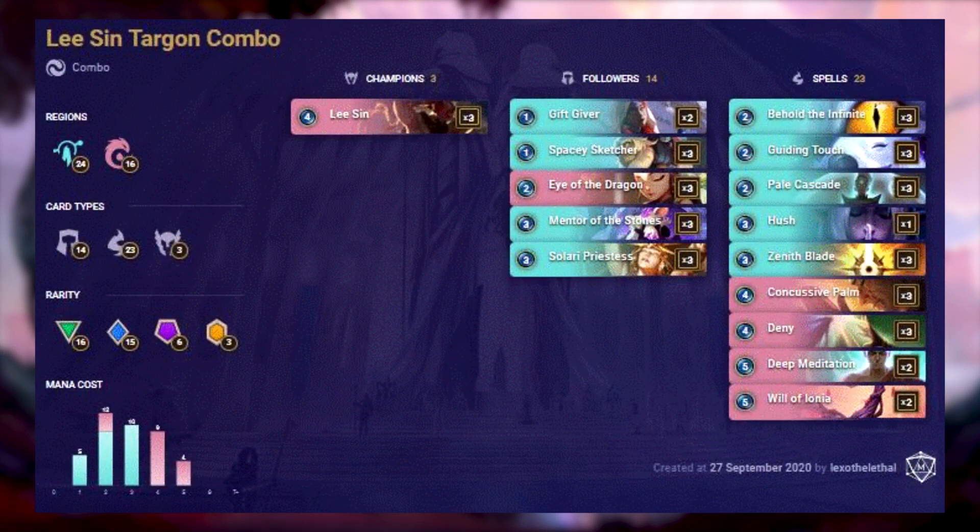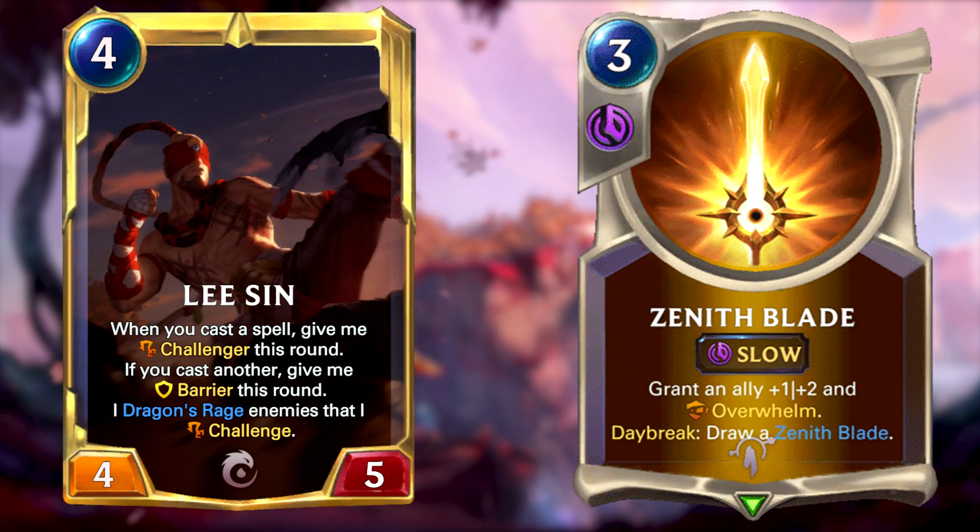We all wanted to see a deck review on the reworked Lee Sin, and here it is. This deck features 24 cards from Targon and 16 from Ionia. It's quite different from typical meta decks — it actually only features 3 copies of one champion, so 3 copies of Lee Sin. The deck has a strong ramp to mid-game, with all cards costing 5 or less, with the vast majority costing 2 or 3 mana. With this combo deck, you want to get your combo out as soon as possible, as it's basically your win condition. So what is the combo? Simple: a levelled up Lee Sin and a Zenith Blade.